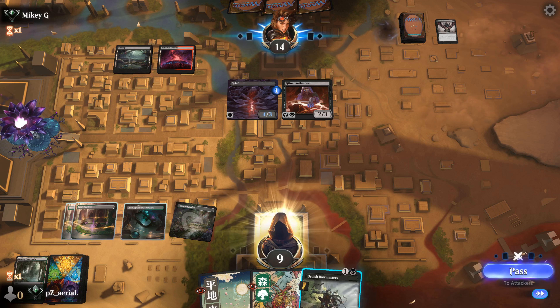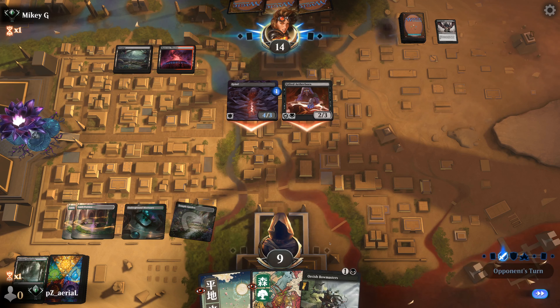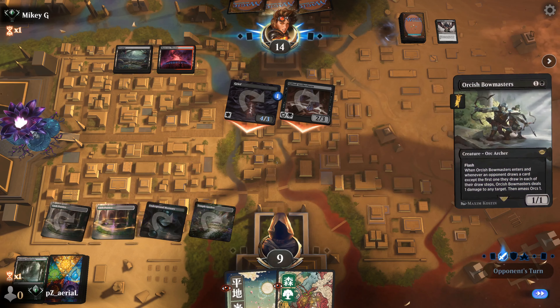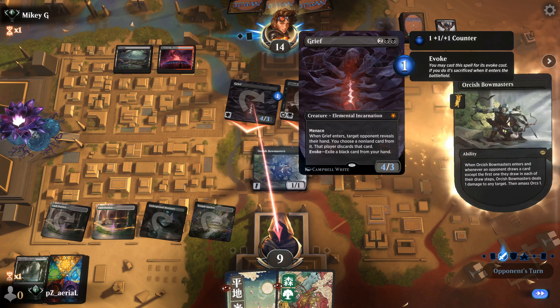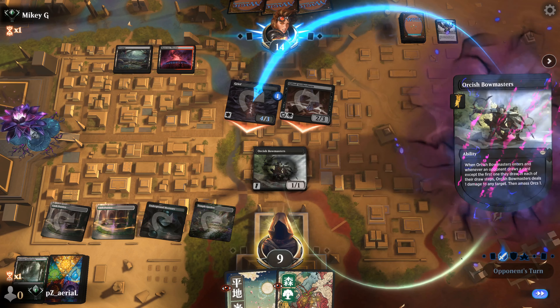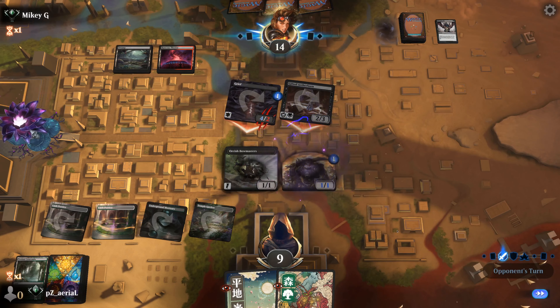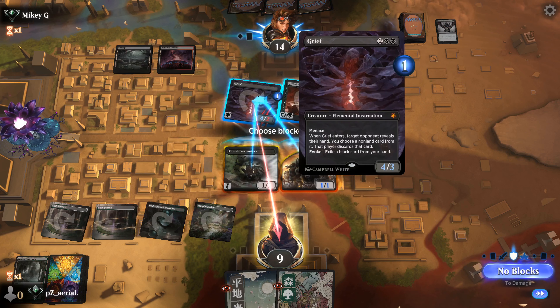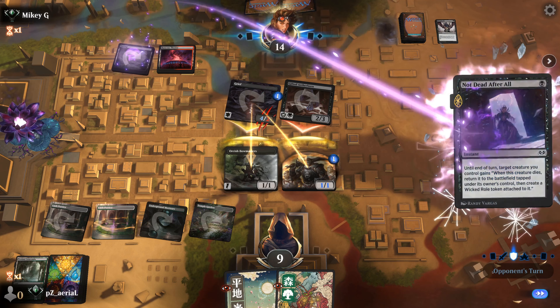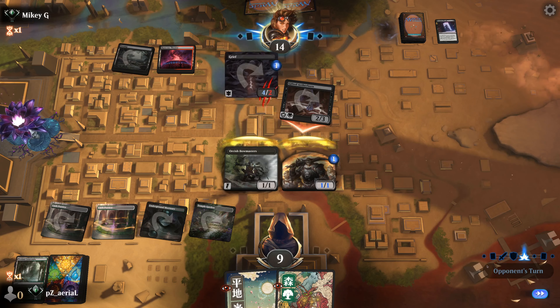Gifted Aetherborn - I do not like to see that. They attack and we're going to attempt to catch Grief in combat. I wonder if this will work out. They're incentivized to wait until blocks, and if they have a Shock I'm going to be in bad position. Looks like they probably have it - Not Dead After All is almost just as bad.